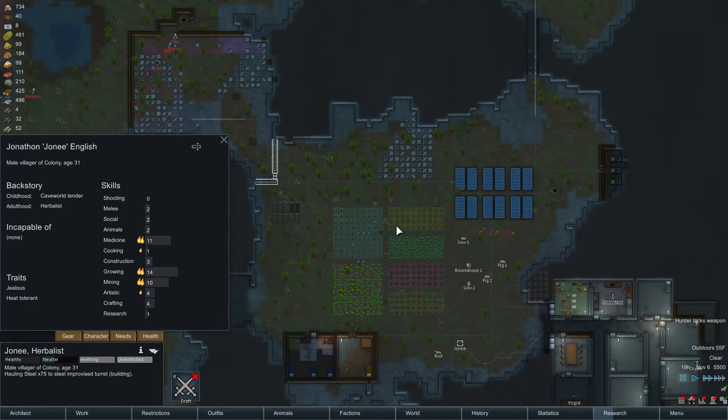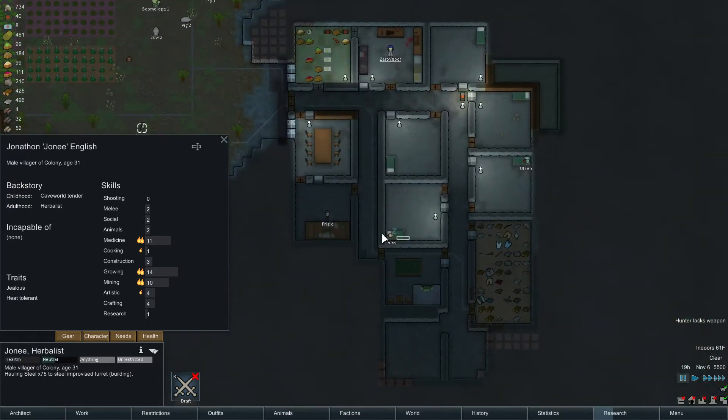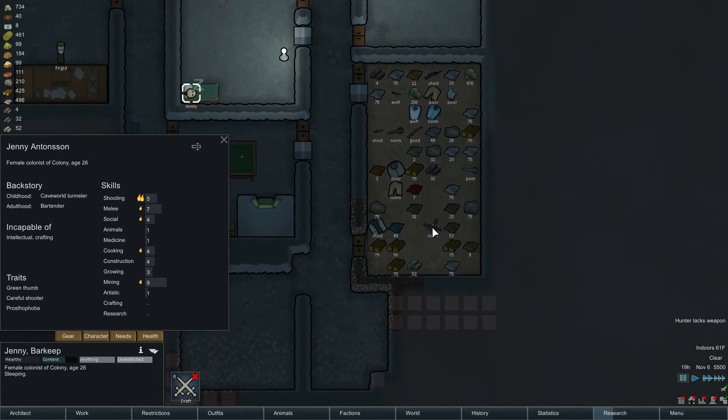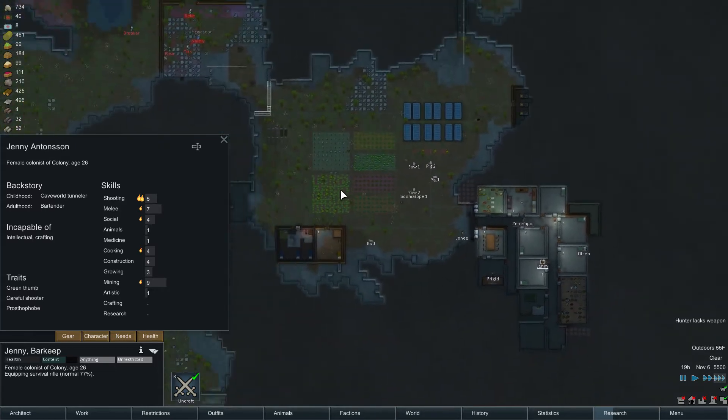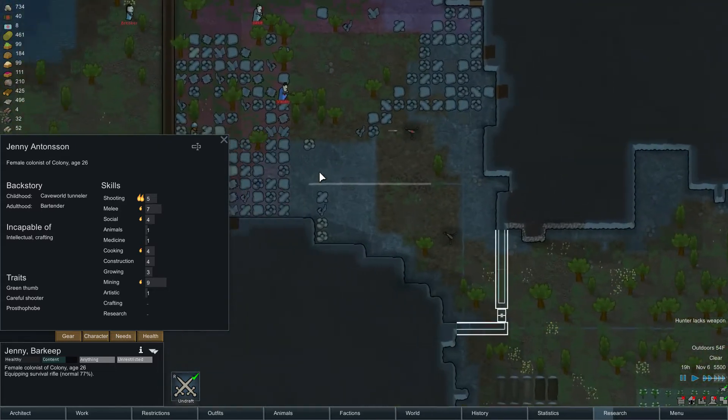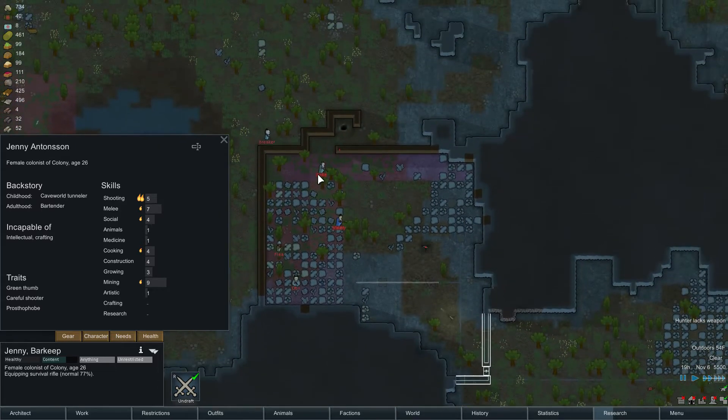Jenny, where are you? Jenny! Grab that rifle. Draft. Grab it. Okay, equipped. Raiders are probably going to blow up that turret. There's a lot of them.